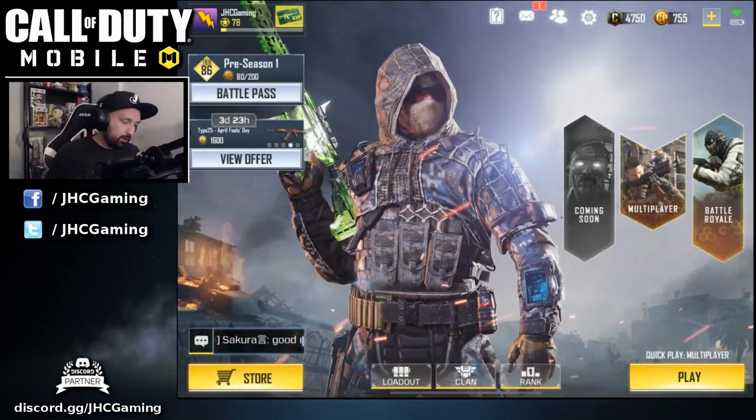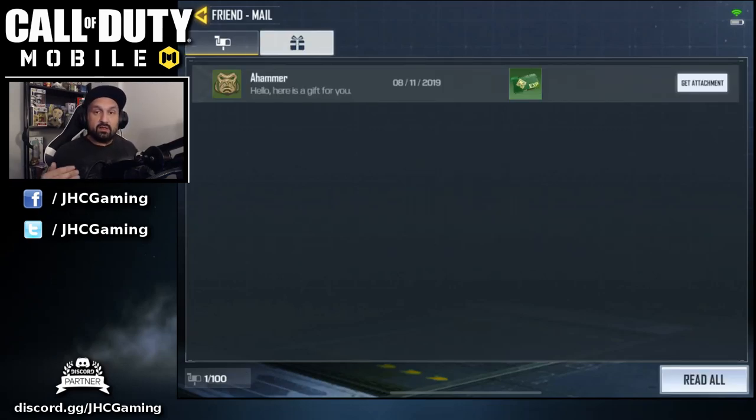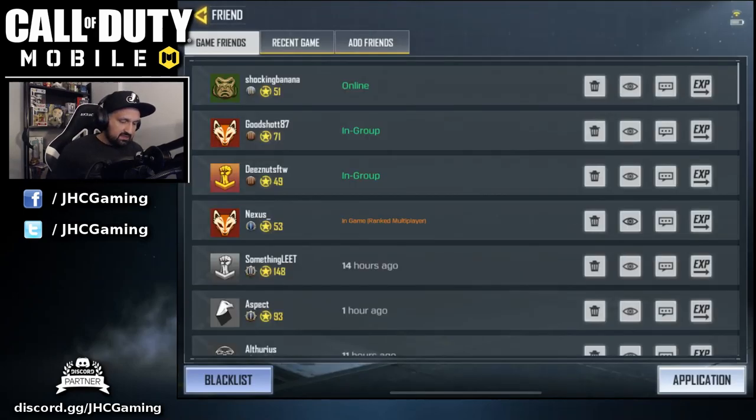One more thing — at the top you'll see a red notification marker. That's the gift system. If you receive friend requests, it's okay to accept them from people you don't know, because friends can send you gifts and you can send them gifts. The gifts are XP cards that level up your weapons faster. Go ahead and accept gifts and then head to your friend list to send gifts back. There is a daily maximum on how many gifts you can send.